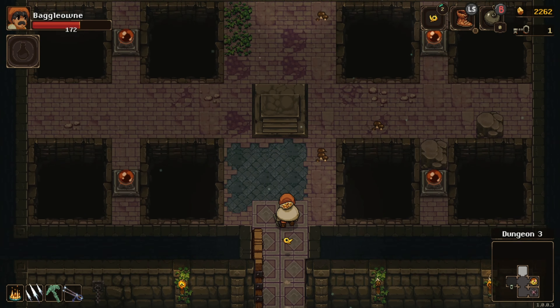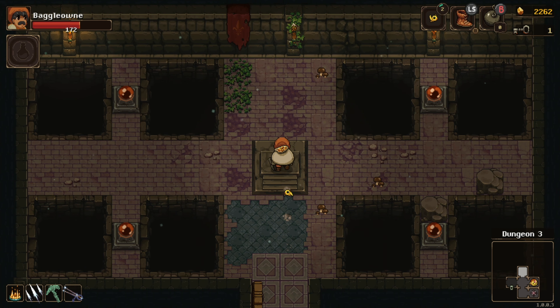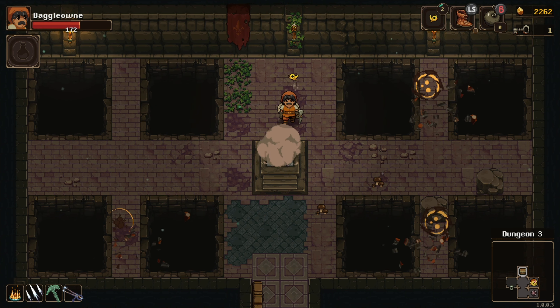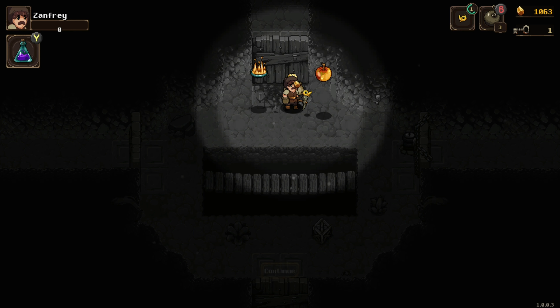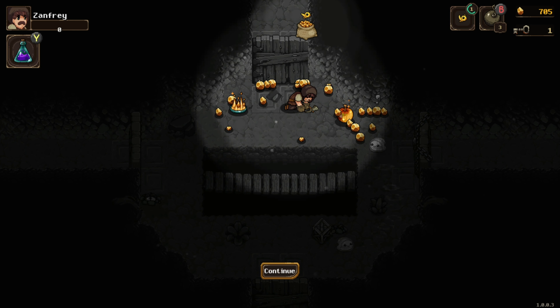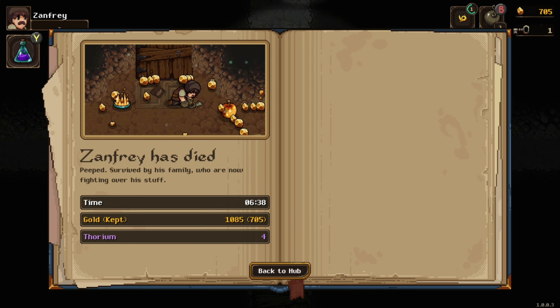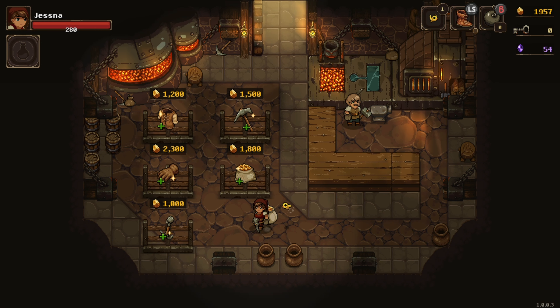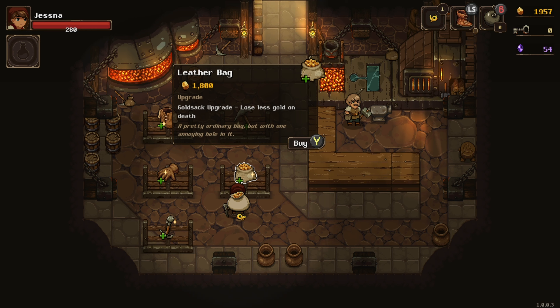These items only last for your current run through the dungeon until you die. What you will keep is all of your equipment upgrades, your thorium, artifacts, and some of your gold. After you rescue the blacksmith, you'll be able to upgrade your equipment with some of the gold that you bring back. Your equipment upgrades will affect all future playthroughs.